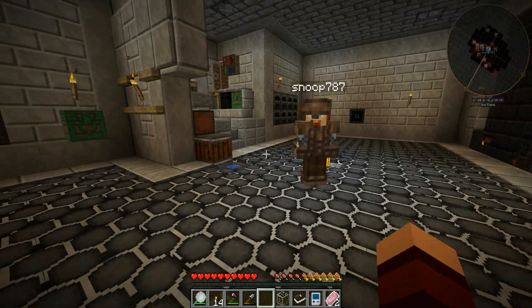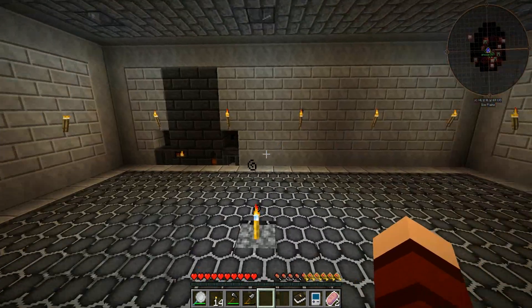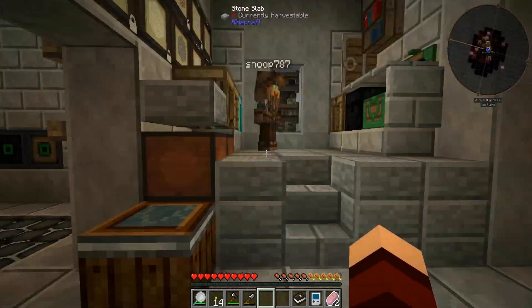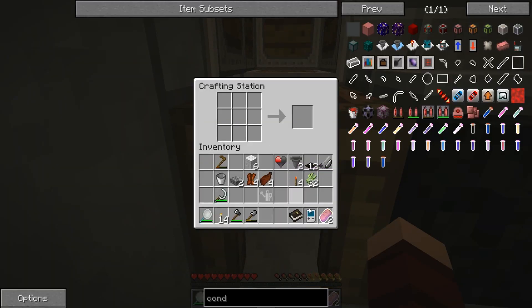I got a Slystone chest, take it. I got 16 raw iron ore. Dang - if only it was the important stuff, like gold. Where's our crafting table? There it is.